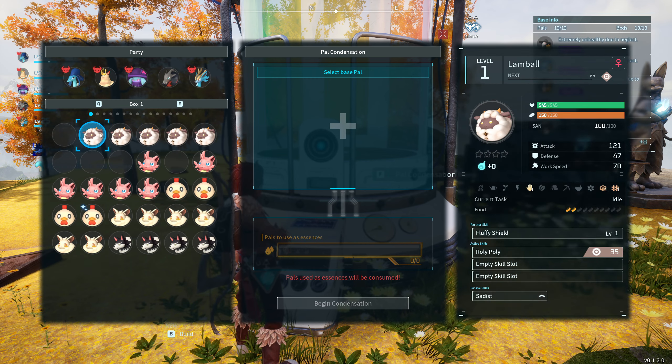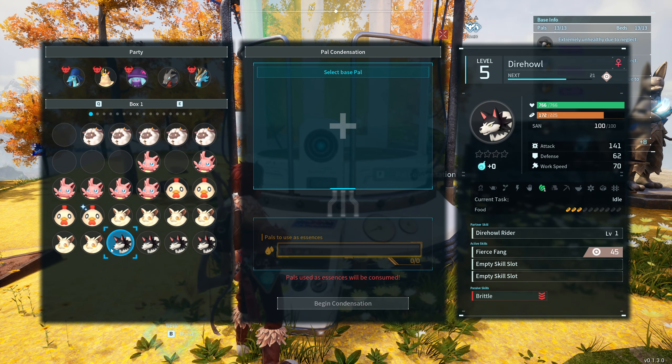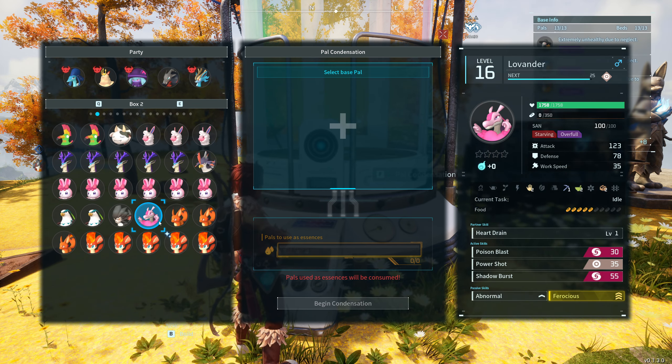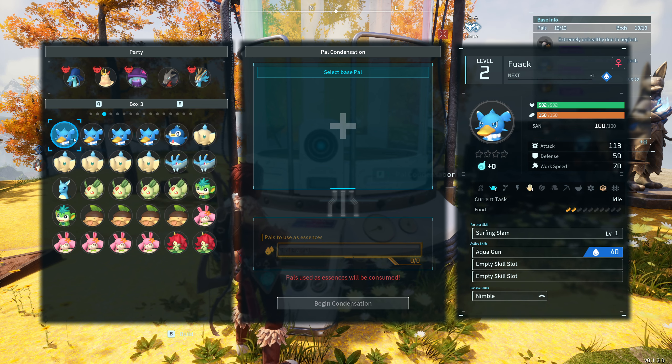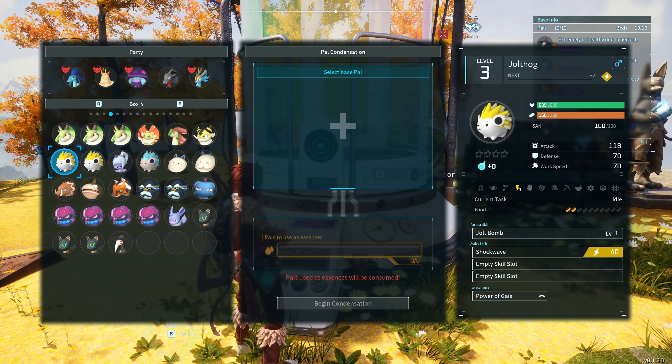Some PALs have better traits than others. If you do this for a PAL that has really good traits you can get some really OP PALs — they might be low level but they have a lot of usage. This is especially useful when you're trying to farm stuff a bit later in the game, so I'd recommend giving it a go.